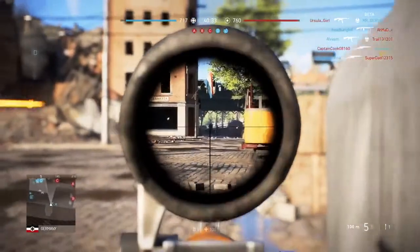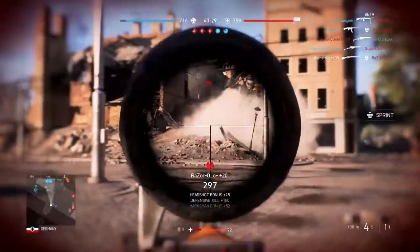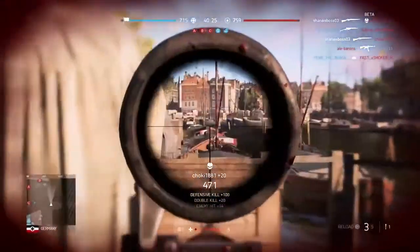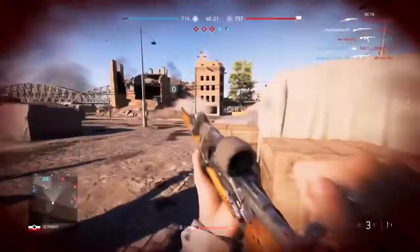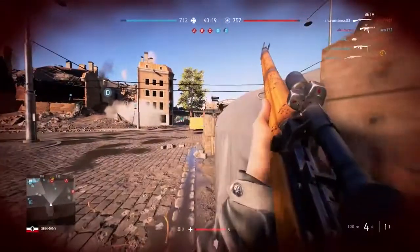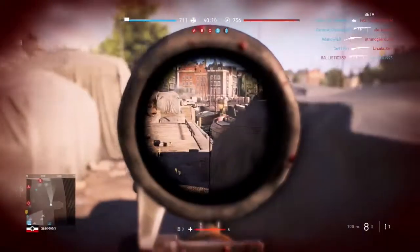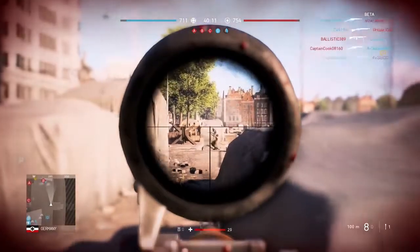Sniper rifles will always be a one-shot headshot or a two-shot body shot, at least for the bolt-action ones. The semi-automatic ones are actually very viable as well, since they are also a two-shot body shot — and you can get off those two body shots a lot faster than with a bolt-action rifle. So if you aren't too good at hitting headshots, I would definitely try out the semi-automatic rifle. However, it isn't unlocked right when you get the beta, so that is kind of tough.